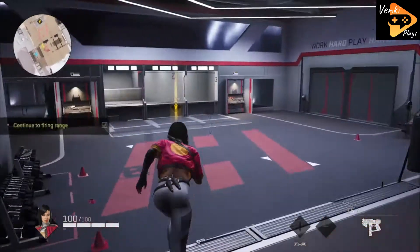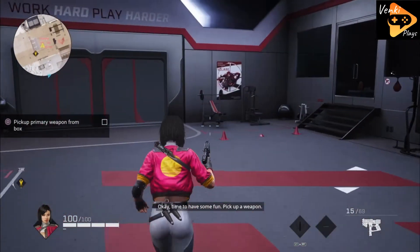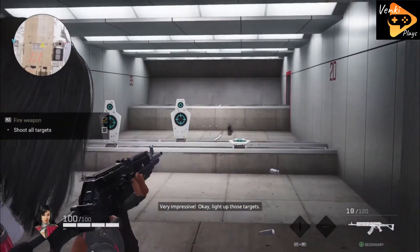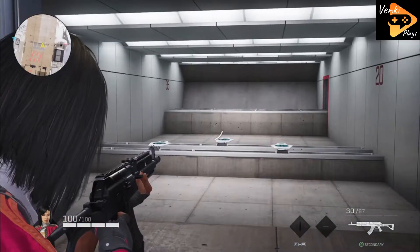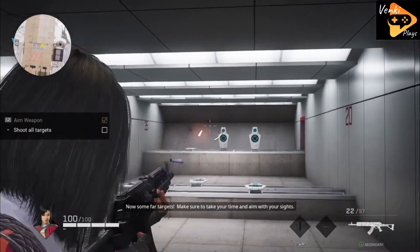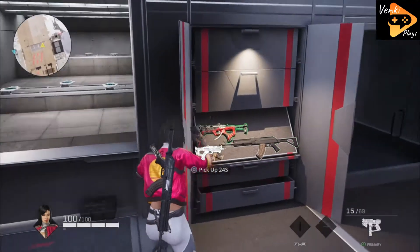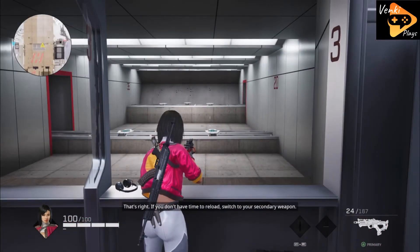Okay, time to reload. Now some far targets — make sure to take your time and aim with your sights. Okay, swap to your other weapon. That's definitely faster than reloading. That's right — if you don't have time to reload, switch to your secondary weapon.